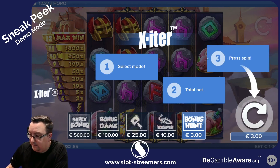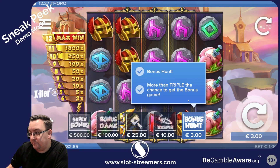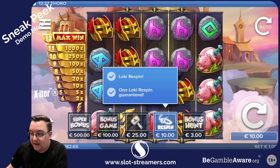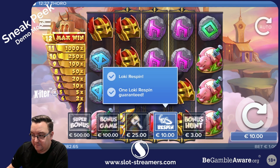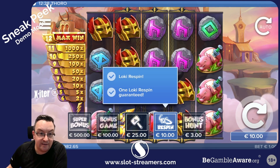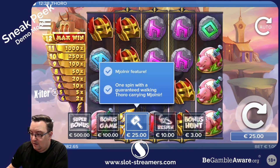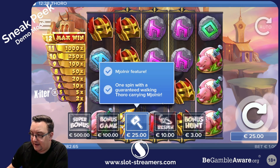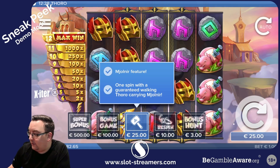The additional bets we can get on here: at the cost of 3x we get the bonus hunt spins, which is more than triple the chance to get the bonus game. 10x is the Loki re-spin — we get at least one re-spin guaranteed from that, meaning two Loki symbols on the board. The hammer feature gives a spin with a guaranteed walking Toro carrying the hammer.